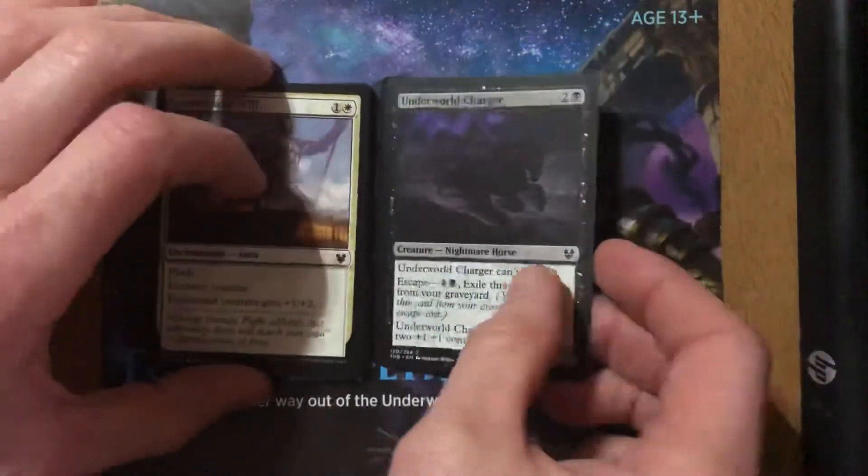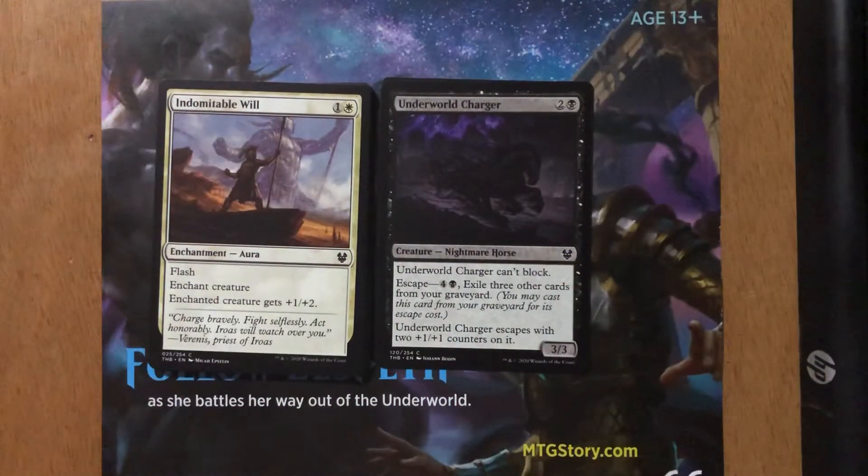The second card out of the pack was Underworld Charger — three, two and a black. You get a Nightmare Horse, a 3/3. Escape: four and a black, exile three other cards from your graveyard. Underworld Charger escapes with two +1/+1 counters on it. This is a common that I like. Black is the strongest color in Theros Beyond Death — no surprise there. I was routinely playing two of these in a draft deck, escaping both, and ending up with 5/5 beaters. Pretty good. Play it in a more aggressive deck since it can't block.